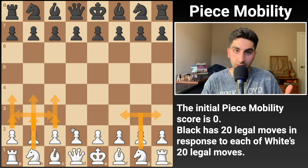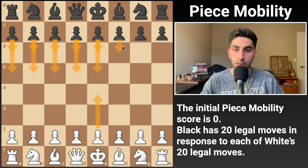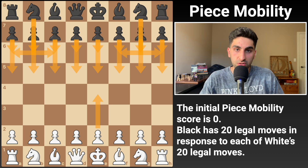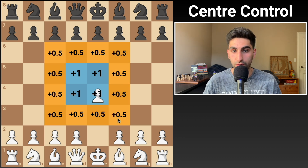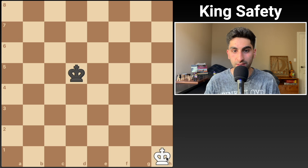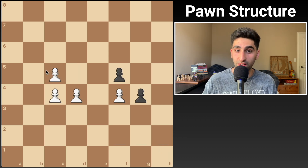The second factor was piece mobility. In a given position, if it's white's turn, how many legal moves does white have, and for each of those legal moves, how many does black have on average? This evaluates which side has more freedom to move their pieces, which is usually a good thing. The third factor was central control: a side got one point for every time it attacked one of the four central squares, and an additional half point for every time it attacked one of the other twelve surrounding central squares. The fourth factor was king safety - the closer the king is to the corner, the higher the score, and more pawns in front of the king or defensive pieces nearby also raised the score.